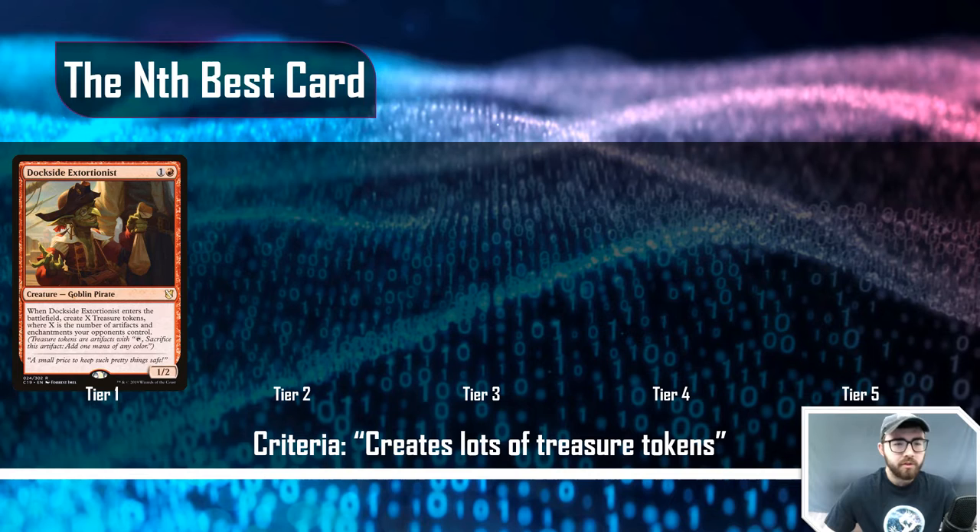I've established a baseline for you. The criteria for this first example is 'creates lots of treasure tokens.' The tier one card is Dockside Extortionist — we all know it, some people are calling for a ban because it's so powerful. It's a one and a red goblin pirate, a 1/2: when it enters the battlefield, create X treasure tokens where X is the number of artifacts and enchantments your opponents control. In a more competitive tier, this is generally creating six, eight, or more treasure tokens in a given turn.